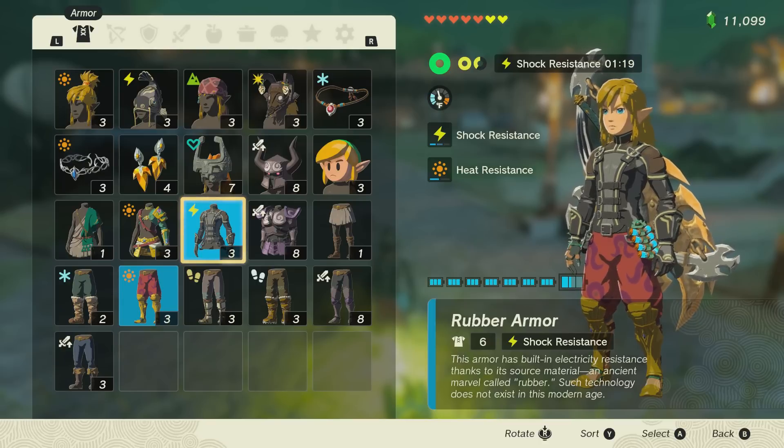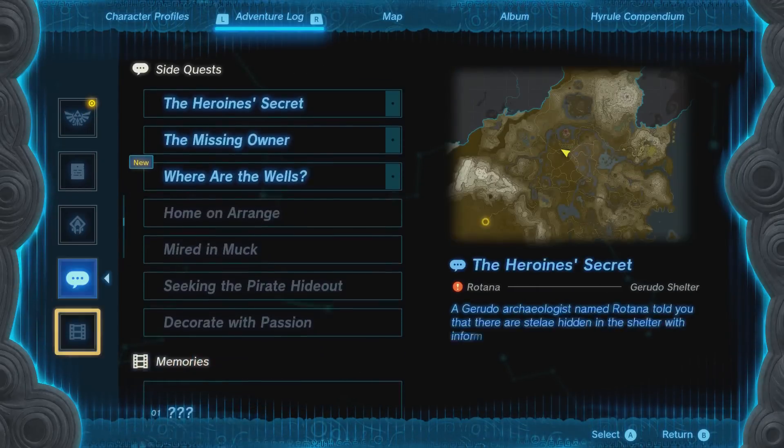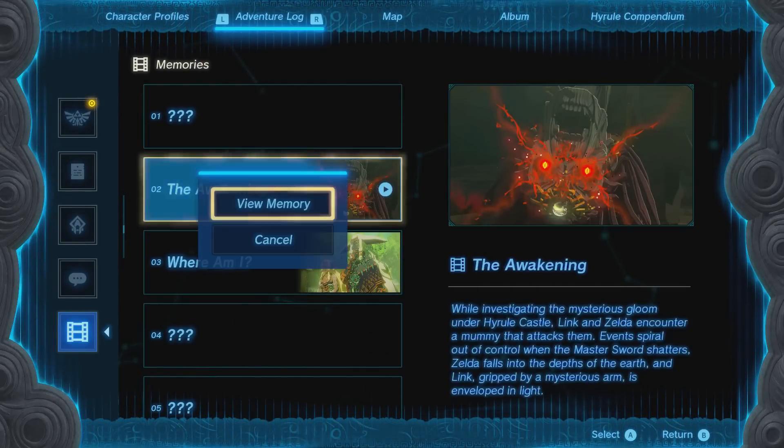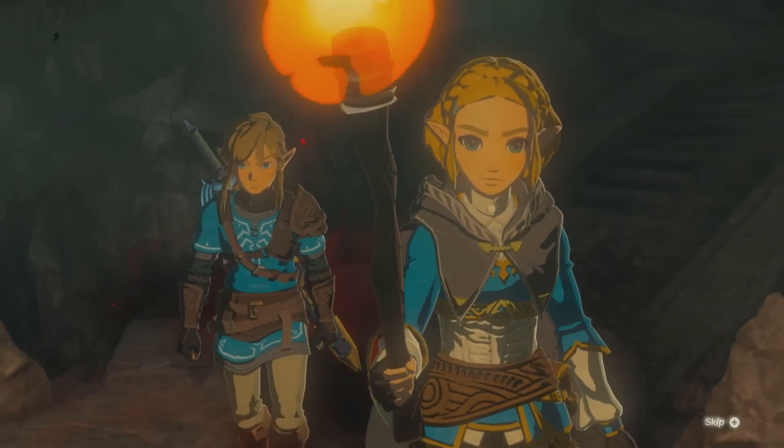Now I'm going to press the minus button, and I am going to go over here and watch a memory. I'm going to hit memory, then X because it brings up the skip option, and then plus.